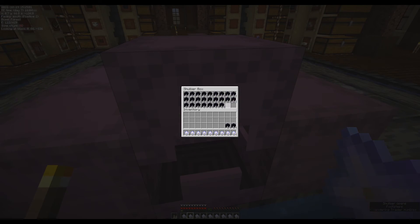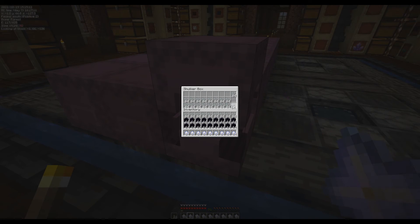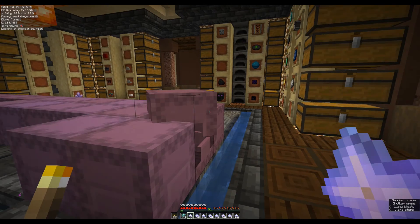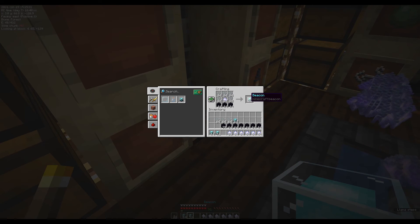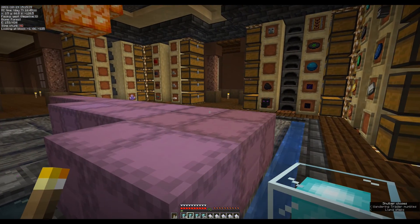Ideally we'd have a good mix of five to three to one, but we don't. I've got way too much obsidian here. So we're going to run out of glass real fast, but then we can just turn around and refill our glass. I guess this is how we're going to do this — just refill whatever we're running out of.